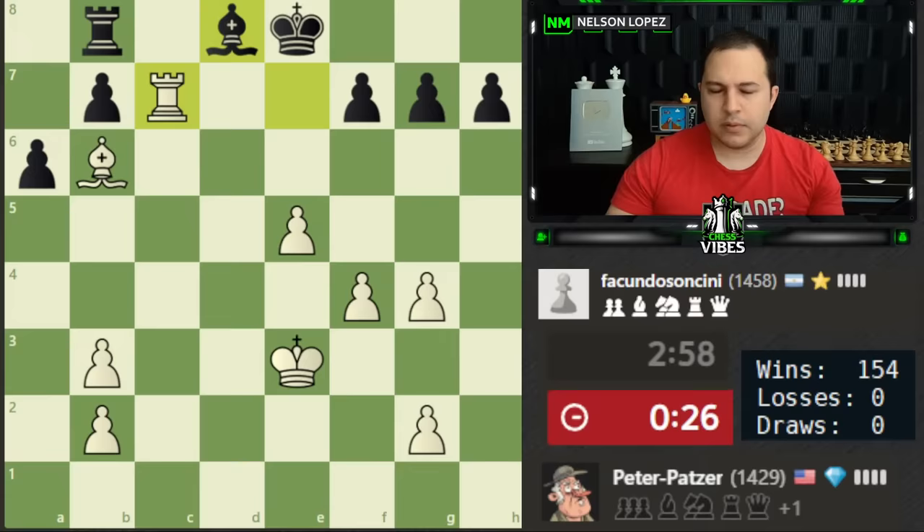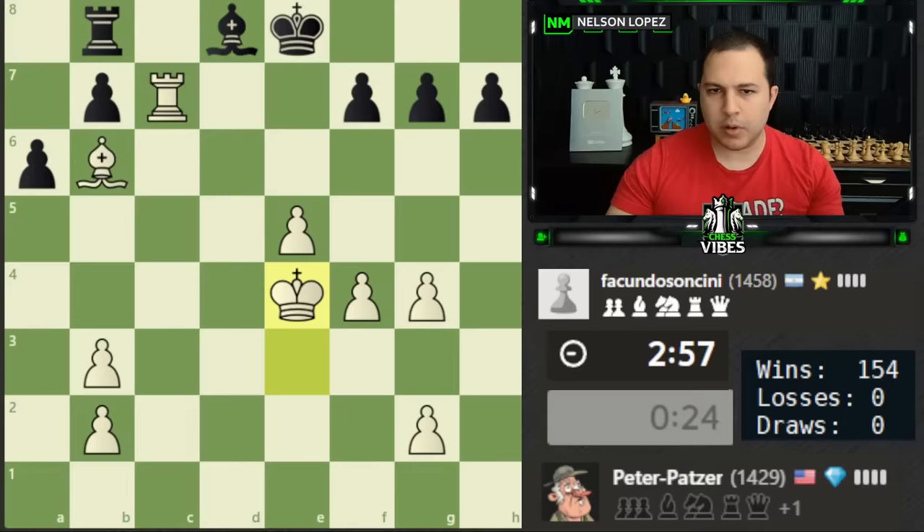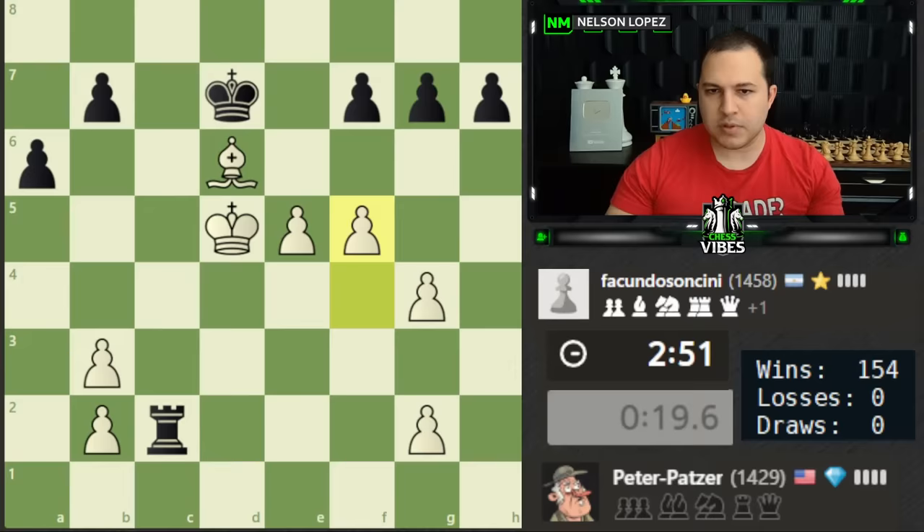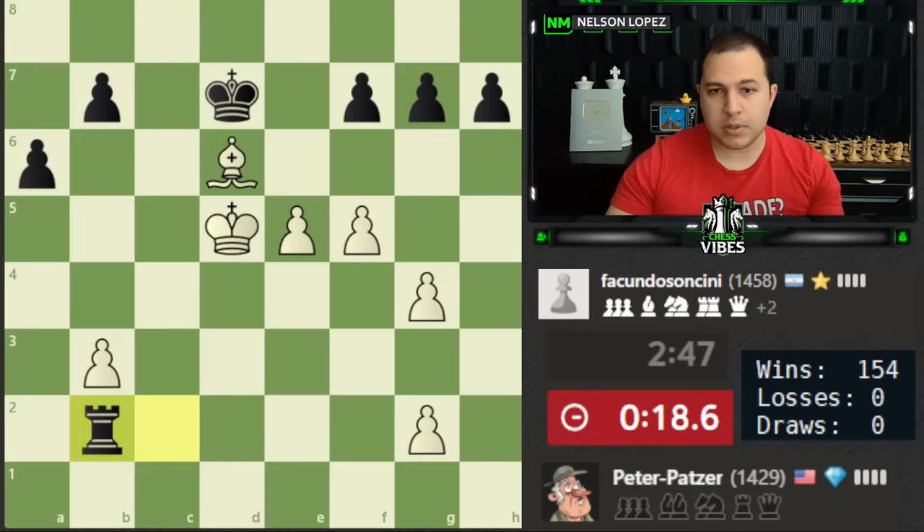Good move by our opponent — very good move. That's a big mistake on my part, so I'm going to have to sacrifice the rook. I didn't see that one. Now I'm going to try to push these pawns — the bishop isn't going to win against the rook if I don't do something with the pawns. We're also running out of time, which is not ideal.